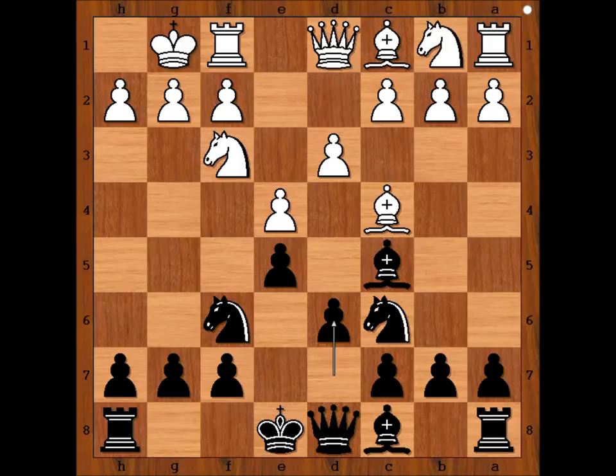Dubois castled kingside, and black played d6. White to move. c3 is the most popular move nowadays, but Dubois played bishop to g5. This move never became popular — why? Maybe we can find the answer in this game.